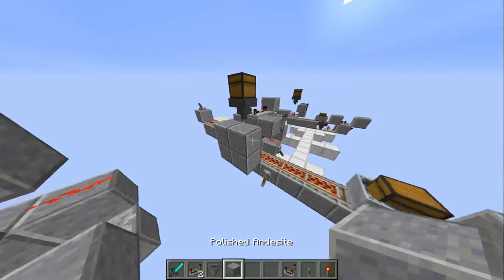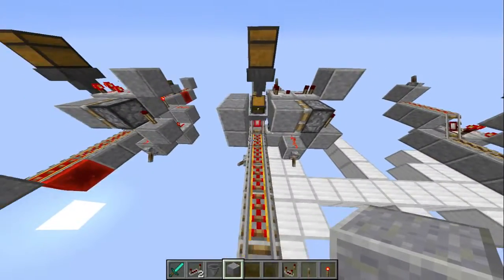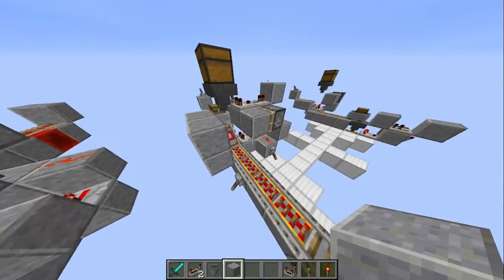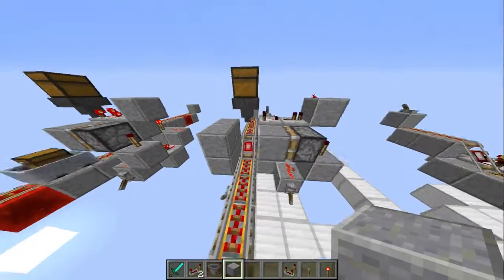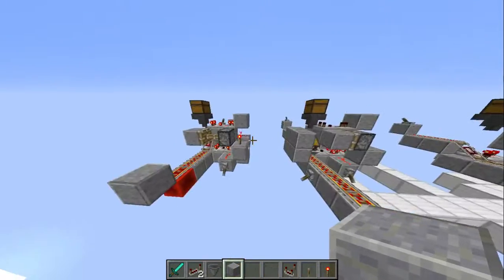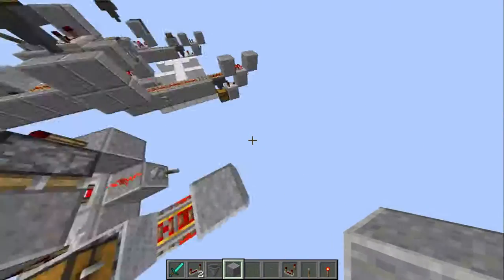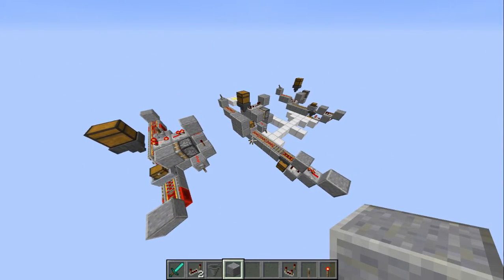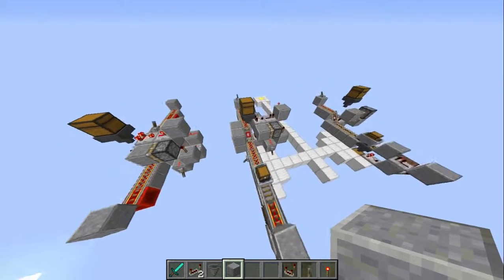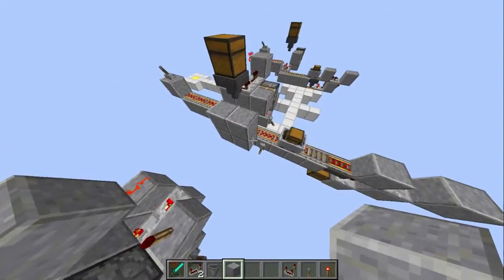You might want to put some blocks right here next to the piston, just to make sure something doesn't happen with that perfect timing where the piston pushes the minecart off the edge. It's very unlikely, but if things line up pretty much exactly perfectly, it can happen. So you may want to do that — it's only a couple blocks.